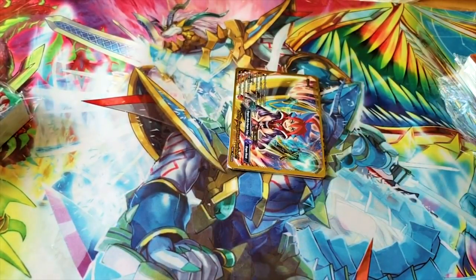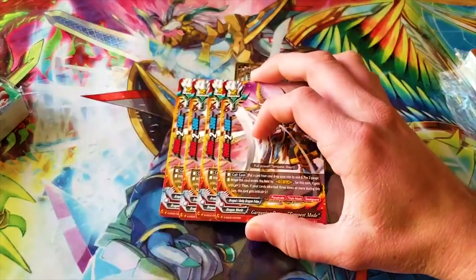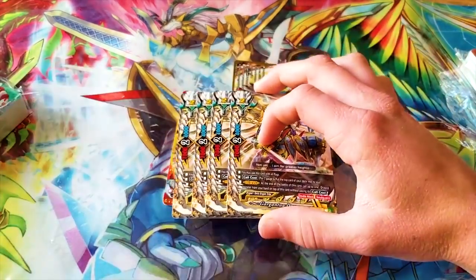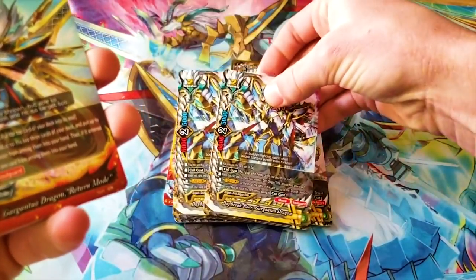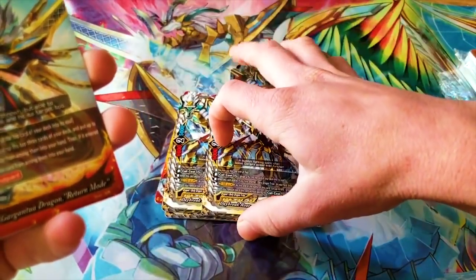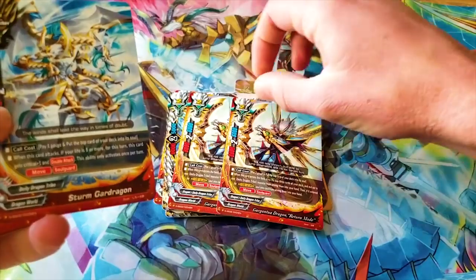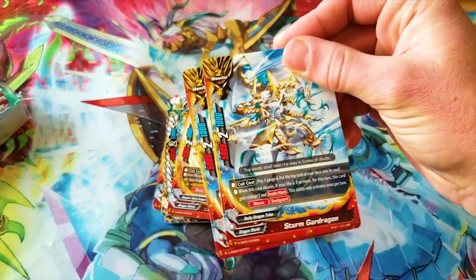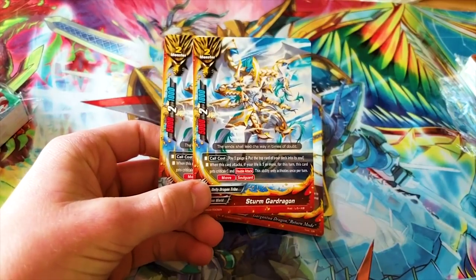Those are the foiled cards. The deck still comes with four regular Tempest Mode since the point is to have it as your buddy — which I think is stupid. Then you have your Worldless Gargos, four Gargantua Dragon — that's just a reprint of The Secret — and two more Daybreak Roar Gargantua Dragon, two Return Modes, and some other cards. Sturm Guard Dragon — if it's a size two and it's not a Dragod, you don't run it.